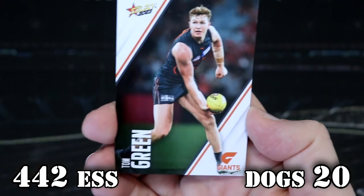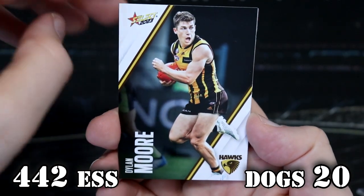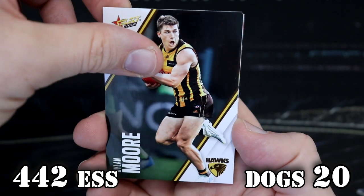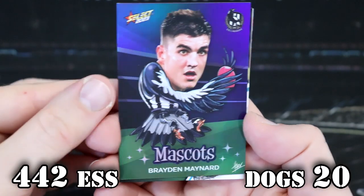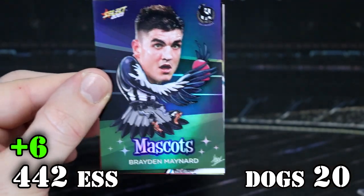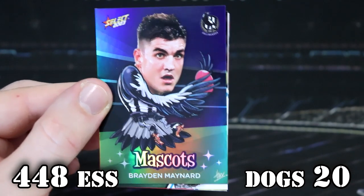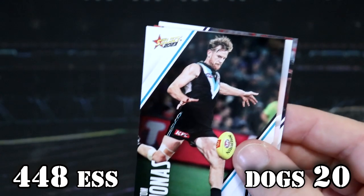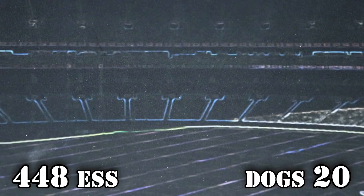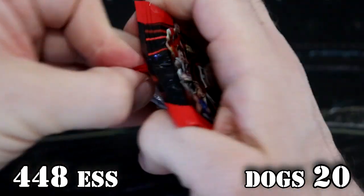Bombers — what have we got for you? Pikachu face Dylan Moore. And nice — love that. The Brainard mascots. That's six points to you, so that's 448 points. Love that. So the Bombers have got two mascots, the Bulldogs have got two milestones. They're really liking the milestone cards.